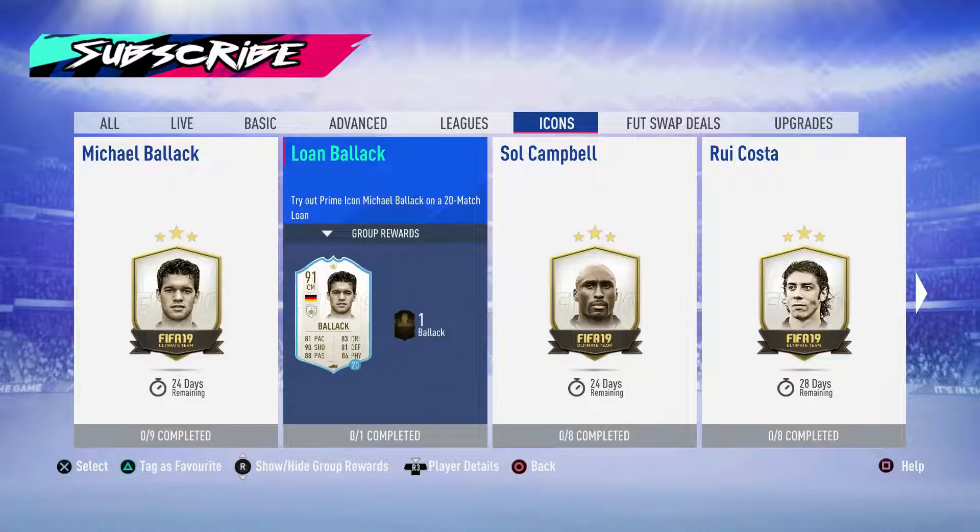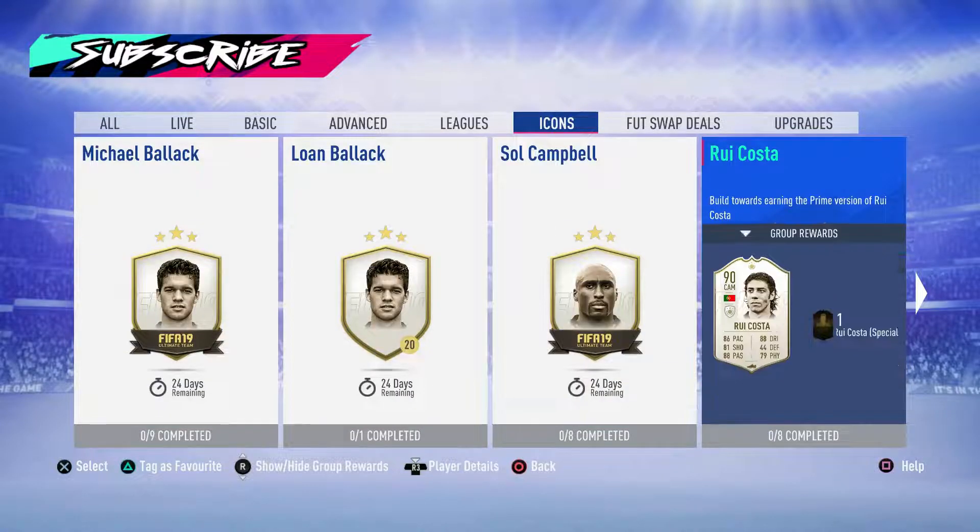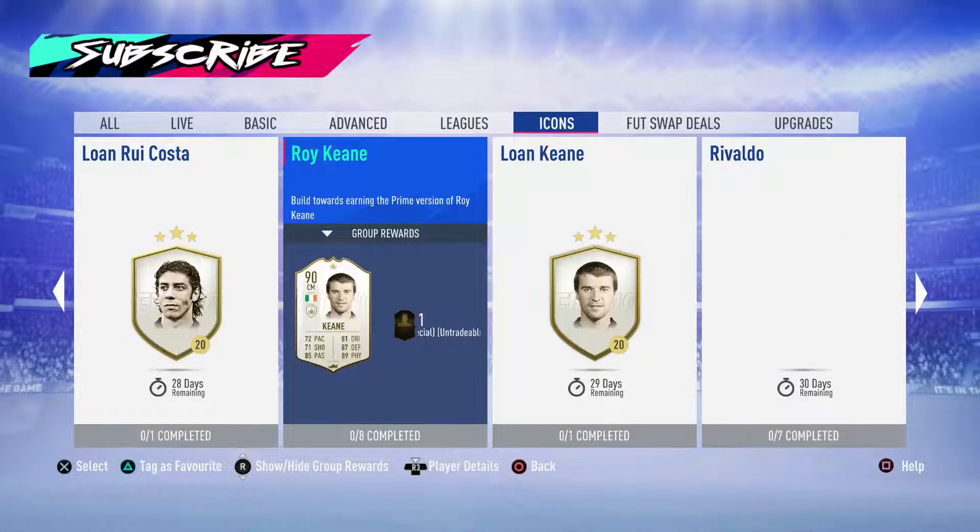I've had a think about all the icons and I think I might do the loans. I know that seems a bit of a waste, but I don't think there's going to be a point where I'm getting Balak — it's just too expensive. Roy Keane is obviously going to be good. On Footbin it still says 730, and it's actually going up in price a little bit. Rui Costa's now at 715, Sol Campbell was nearly at 800, Balak's now back up to 1.8 million. So prices are rising again.